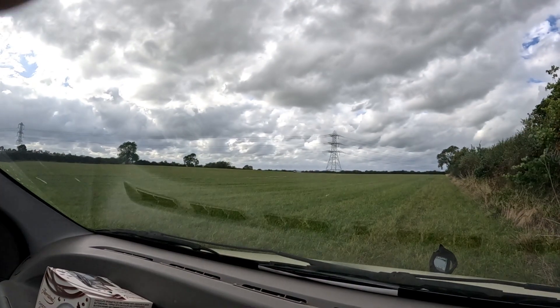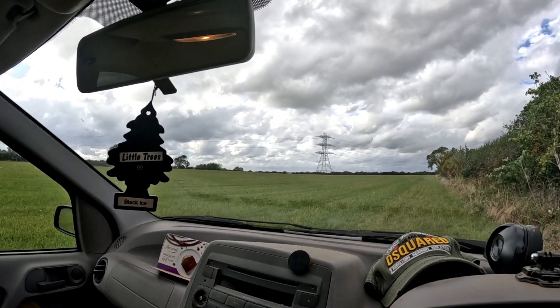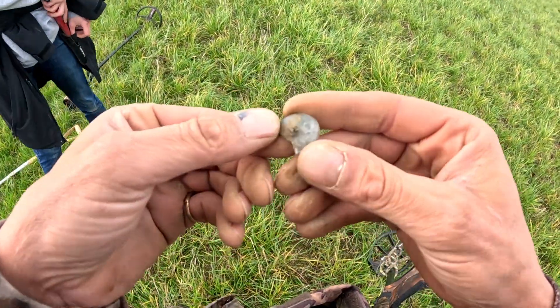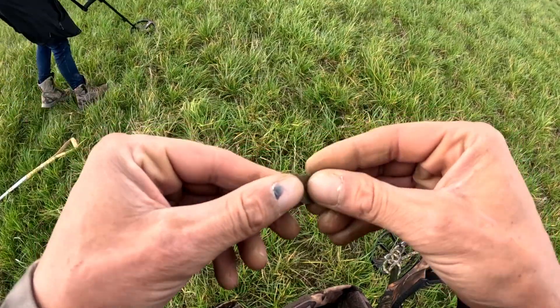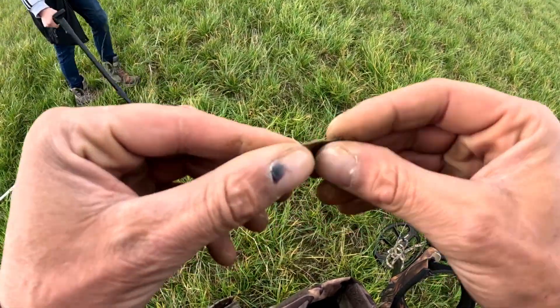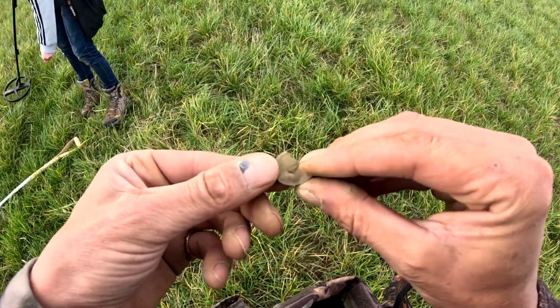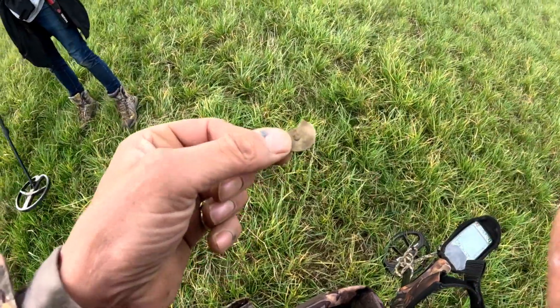Gotta find this one now — this one's giving a silvery number on my machine. Looks like AJ's onto another target, digging his hole. He's found the best stuff so far. AJ's just found a bit of a button — his Dais gives it a constant 45, mine gives it a 17. Funny button — looks like it would have had another half to it.